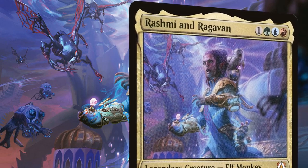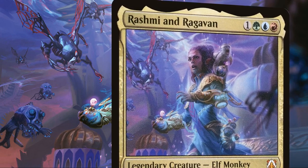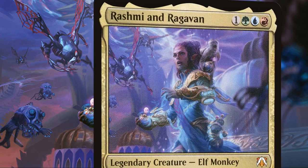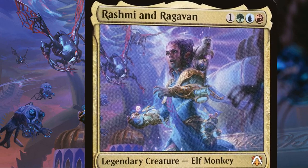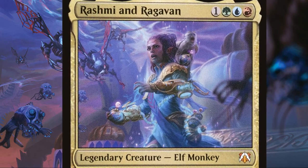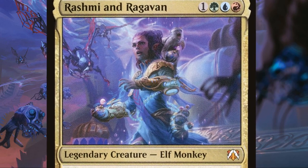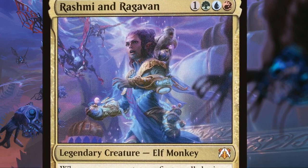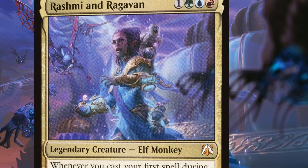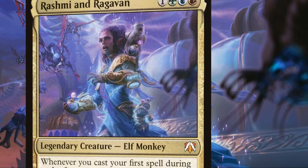So let us make our way to Kaladesh, where we'll find our odd commander team-up locked in combat against the Phyrexians — one a gifted elven Aetherseer fighting for her home, and the other a thieving pirate monkey that steals everything that's not nailed down. Though their reasons to fight may differ, they share the love of their homeland, its people, and its treasures — though mostly the latter in Raghavan's case, much to Rashmi's annoyance.